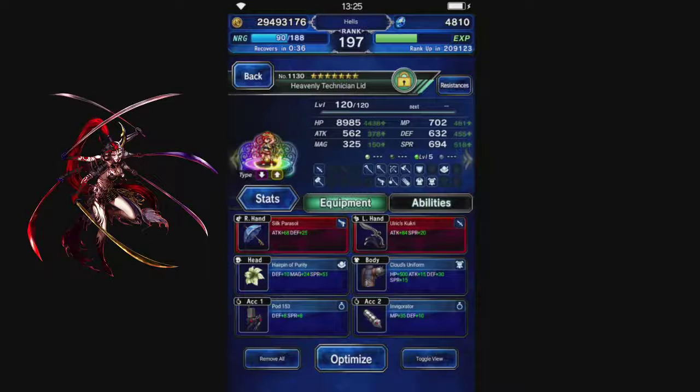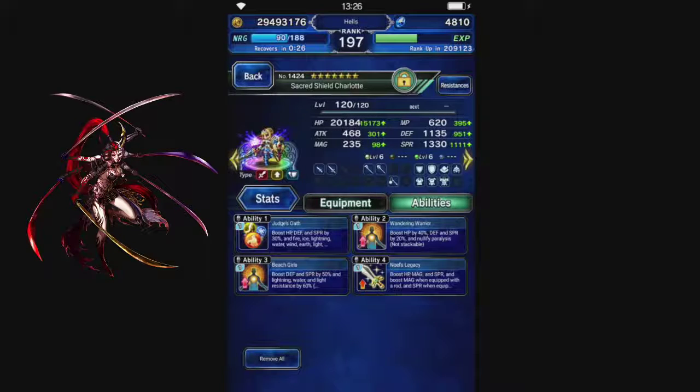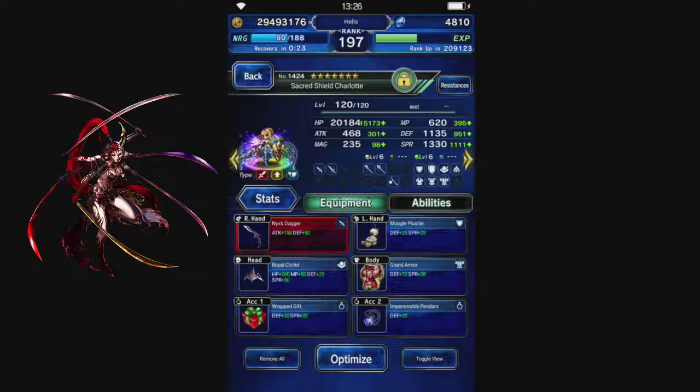It's a CG lid to break and add it to the book, mostly built around limit fill stuff. Sacred Shield Charlotte, Passive Provoke, Magic Cover. She's built with Defense, Spirit, and Health.